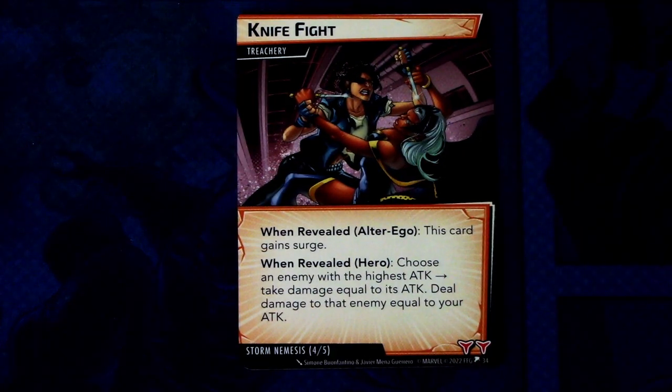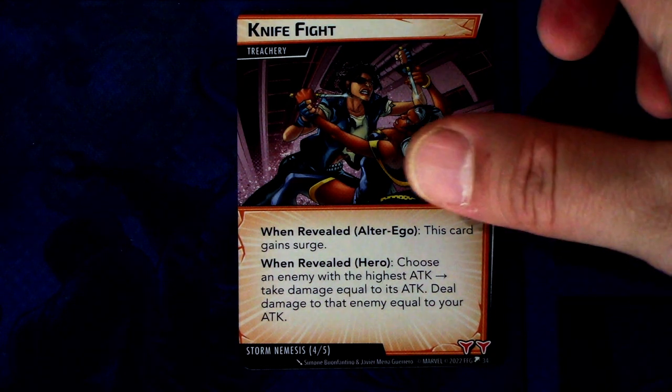Then we have Knife Fight, which we already mentioned. There are two copies of this treachery. When revealed in Alter Ego: discard with surge. When revealed as Hero: choose an enemy with the highest attack — take damage equal to their attack, and heal damage to that enemy equal to your attack. Two boost icons. That is the nemesis set — not as bad as some others we've seen, but it's still a nemesis set.